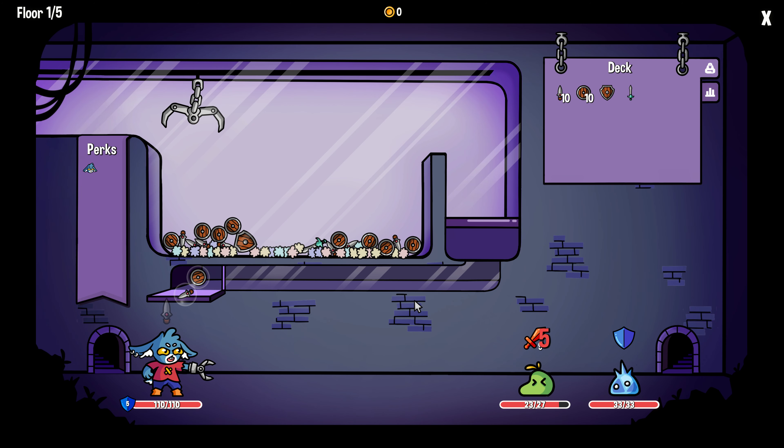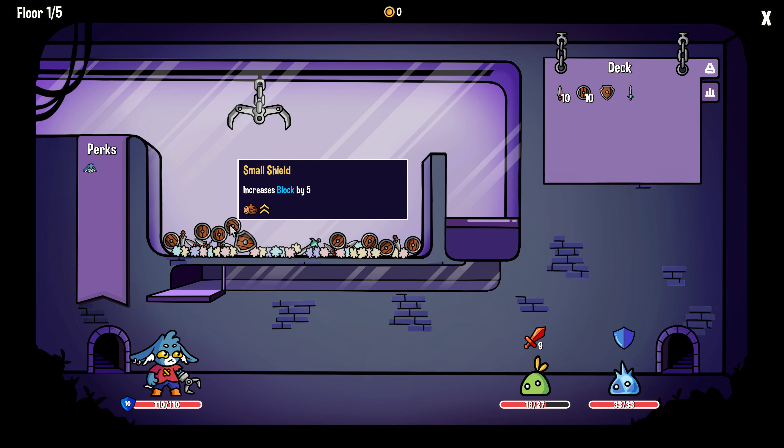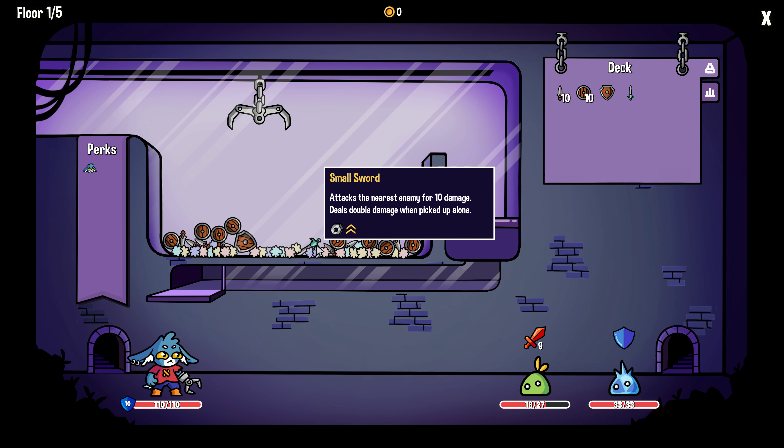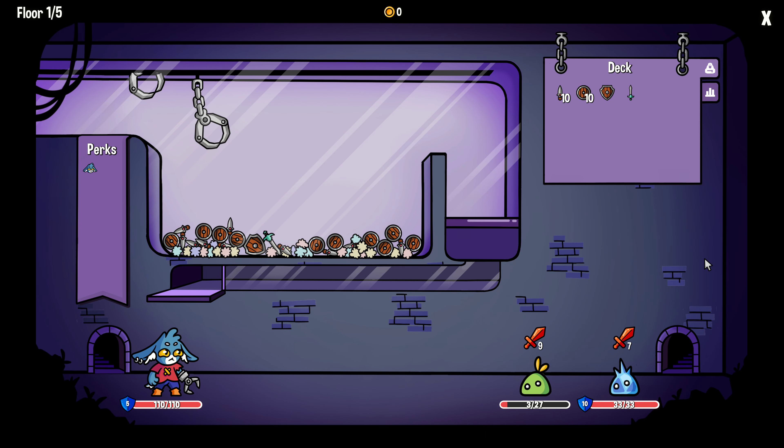That seemed like a pretty good draw. Every move is a draw — I get it. So we need to go again. He's going to attack for nine. The small shields protect for five, but we have ten already. So how about we just go for this... and we get it. Almost killed him. We blocked — we're back to a five shield, taking no damage.